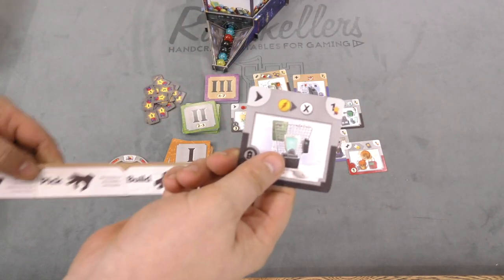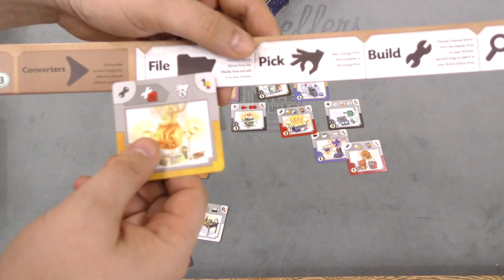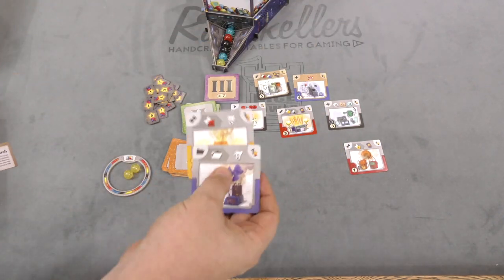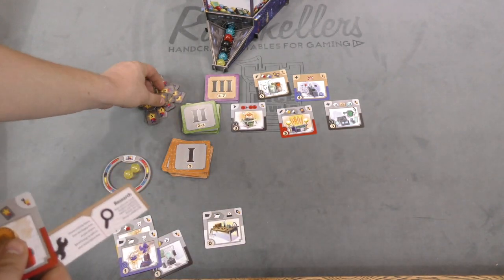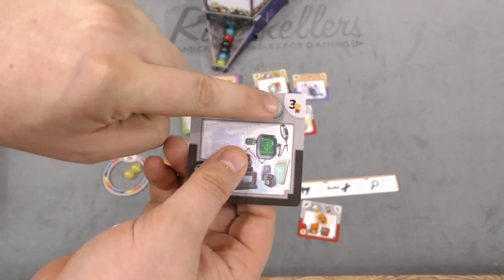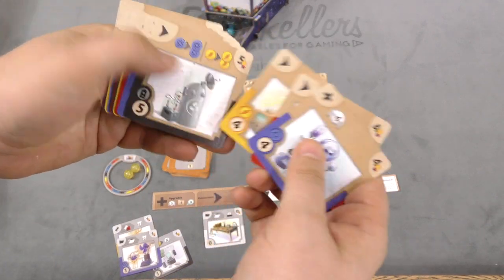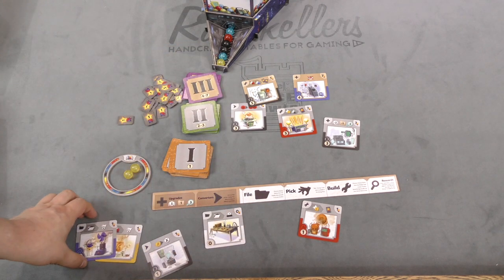Cards come in different types. Converters let you, once per turn, convert a yellow energy into any energy. Trigger cards say things like: whenever I build a red card, I get to draw a random marble. Some let you pick a marble from the display when you archive. Others give you a victory point whenever you build a yellow card. You can upgrade your stats across the board. Each card can only be used once per turn, but if you have multiple cards under a column, you can do multiple things.